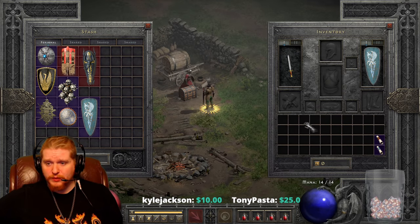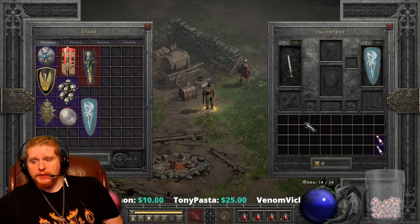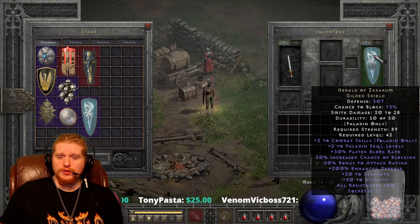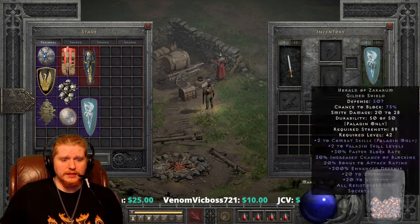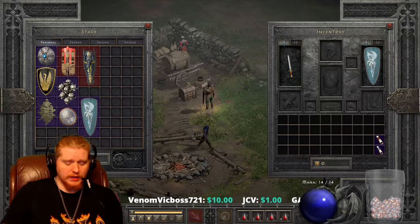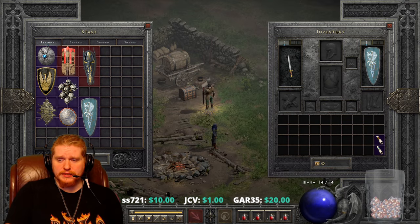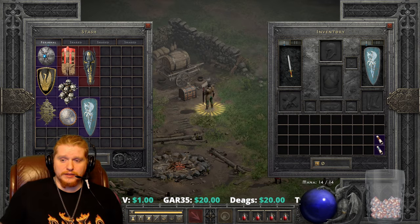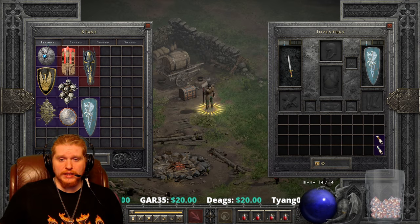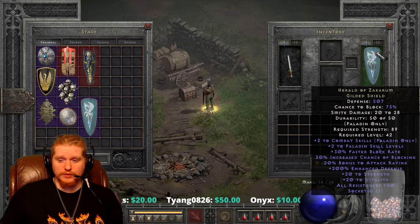Today we're going to look at what is probably one of the best shields for Paladin, pretty much bar none. It is an exceptional version shield that can be socketed with one socket, so keep that in mind. It does have some variables which we will go over. The Herald of Zacarum shield, because it is a lower level shield, does actually drop in a lot of places. We'll also take a look at the upgraded version as well.